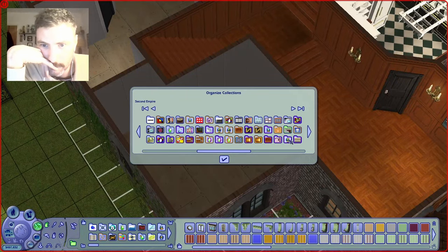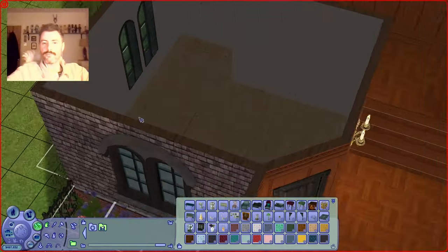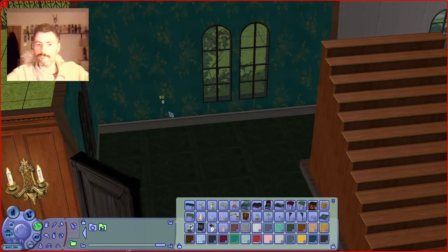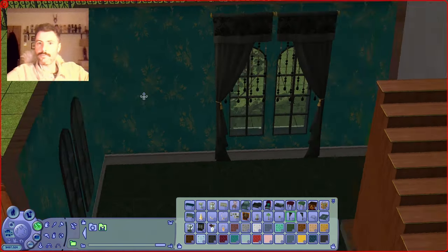I put the original flooring and wall panelling from the original foyer back into this one — I change it later on, I think. And then I'm moving on to this parlour room here.